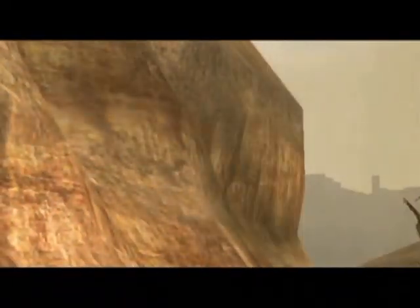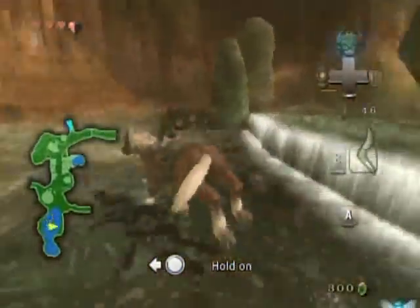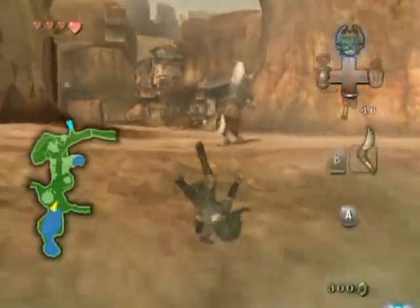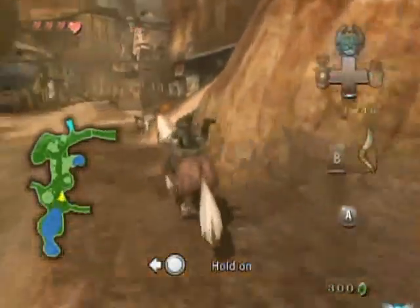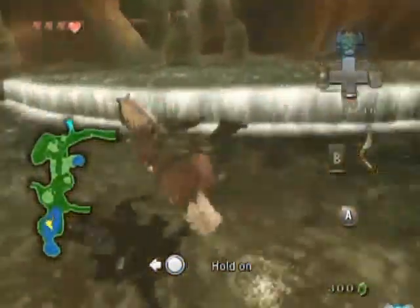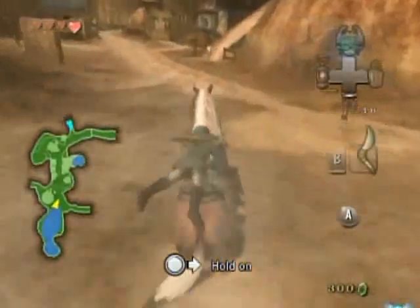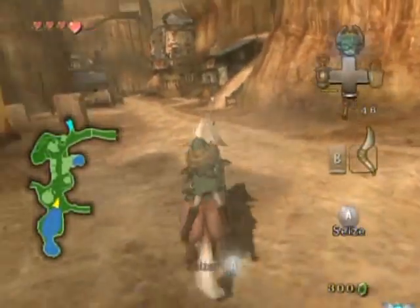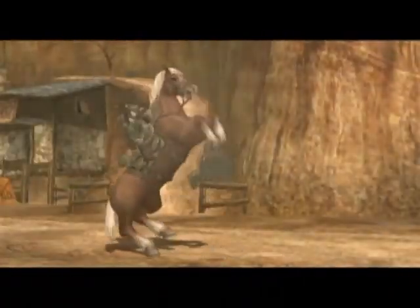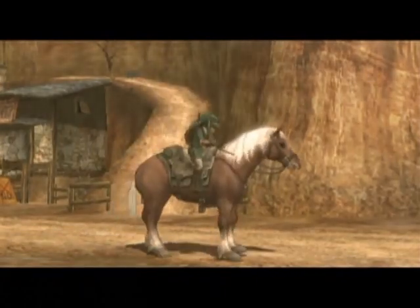Get on her! And now you gotta stay on her. This is like a little mini-game of sorts. Just move the control stick in the direction it tells you to stay on Epona — I mean, Anope! Just watch the arrow. Gotcha! Yeah, you just gotta watch the action icon at the bottom of the screen — it's really easy to follow. I flubbed it the first time though, but whatever.